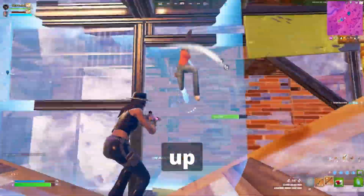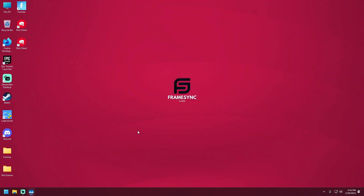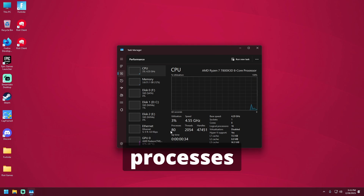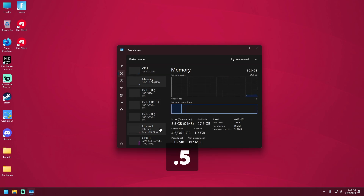Now let's boot up in FS OS and try it. The process count is very low at 80, and the memory usage is 3.5 GB. On a new installation, that is very good.